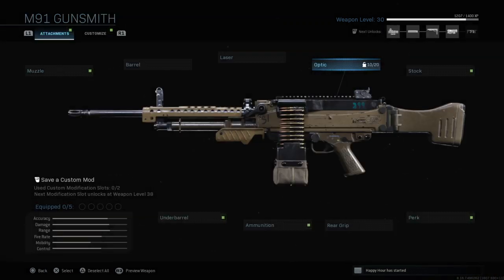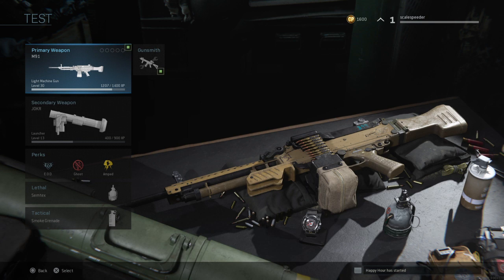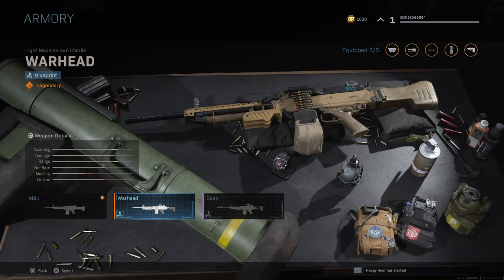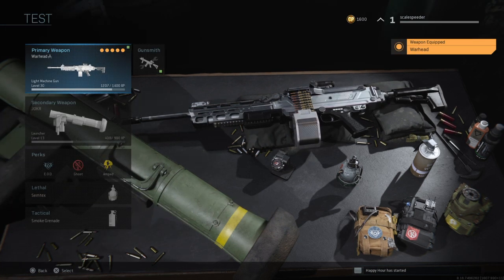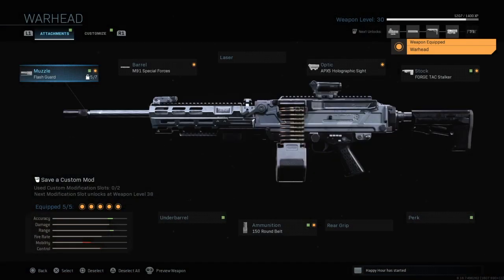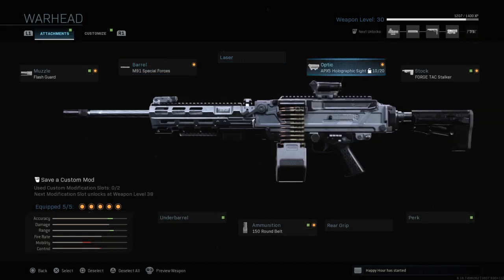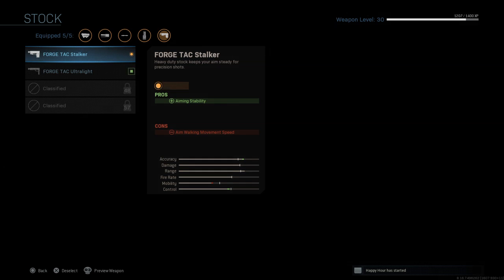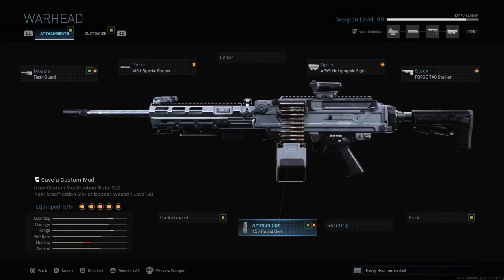Unless you have a blueprint — that blueprint might give you access to something not unlocked until level 45. For example, with the M91 I've got two blueprints. Let's look at Warhead: it has a flash guard barrel, holographic sight, TAC stock, and 150 round belt.